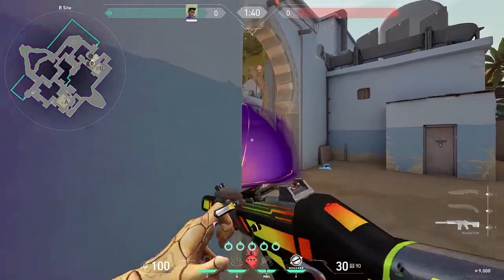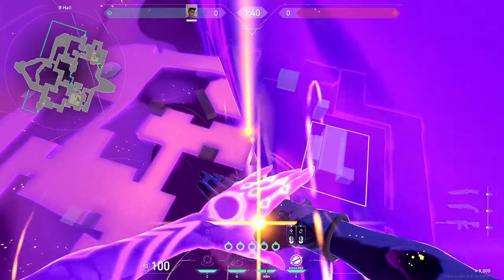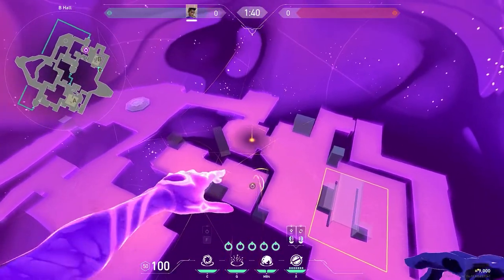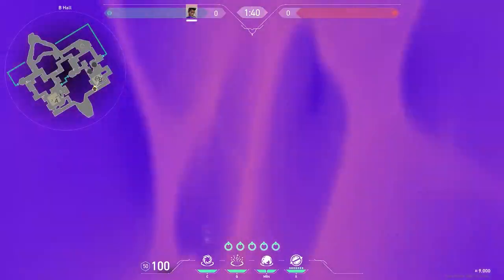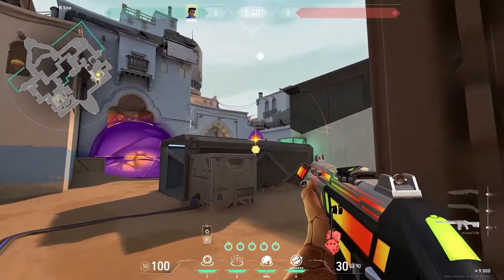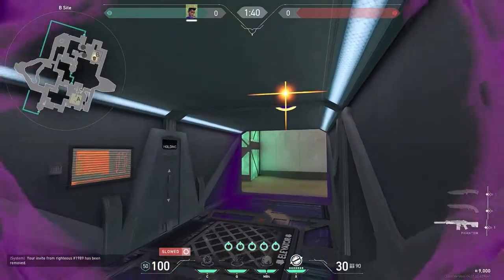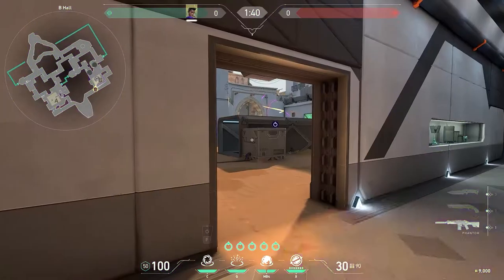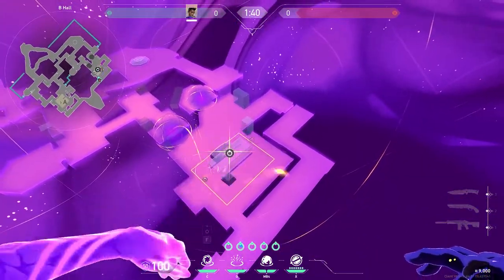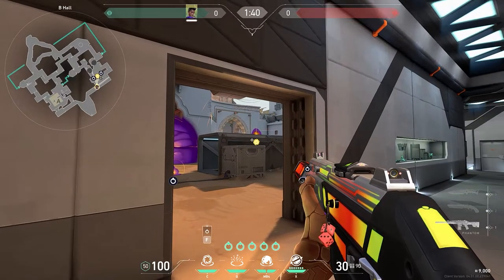For retakes, all the same things apply for the wall. If you want to wall this off it's perfect. If you want to do the default smokes it's perfect. You're pushing these people out of the site. One important thing about Astra's pull utility is that it goes on every level it's placed on — so if it's on top of the tube, the pull will go all around the tube. All three star positions are really good: you can do one on the left side, one on the right side, basically wherever you expect people to be or just an area you don't want to worry about.